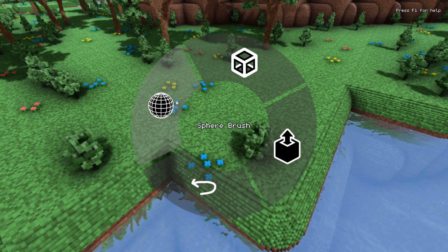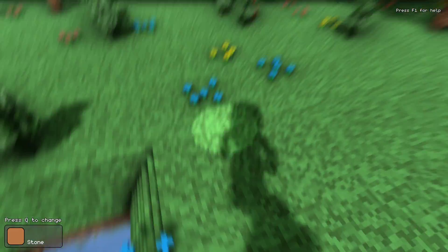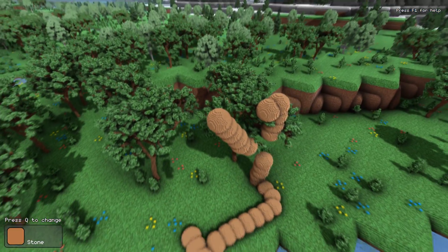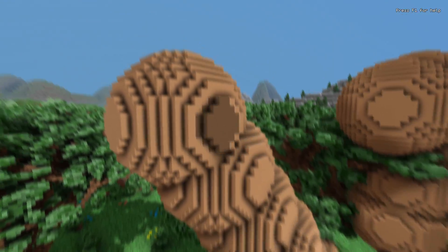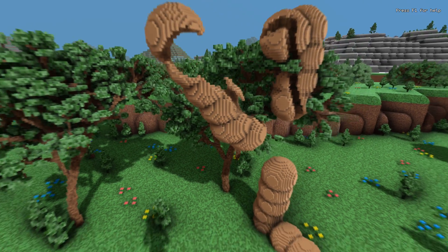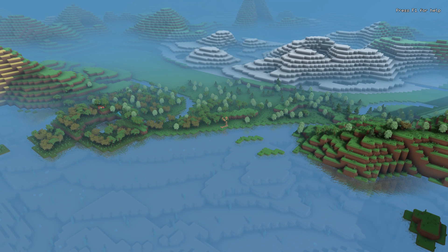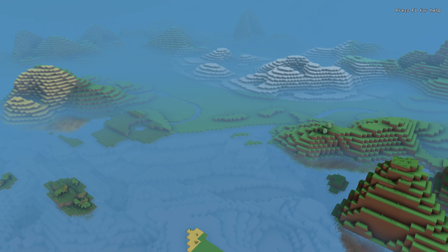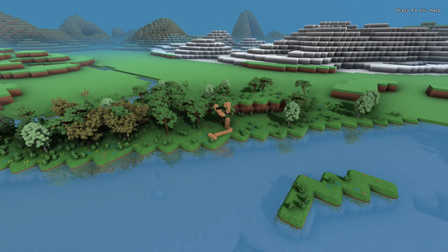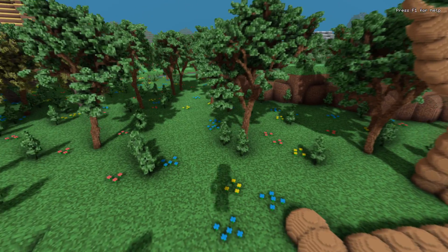Now let's take a look at the LOD system. To keep memory usage low and save on performance, lower resolution chunks are generated the further away they are from the camera. If we fully unload the chunks and move close again, you can see they are reloaded from disk. All changes the player makes are serialized to the world folder using deflate compression. All the changes in this video made the world folder around 900 KB.